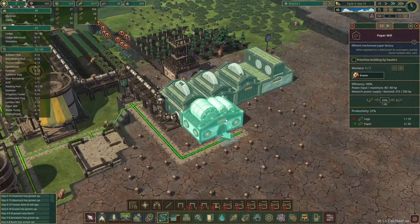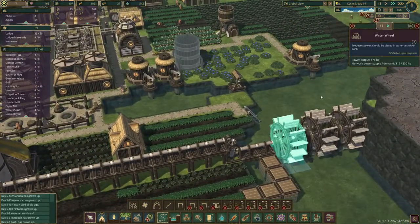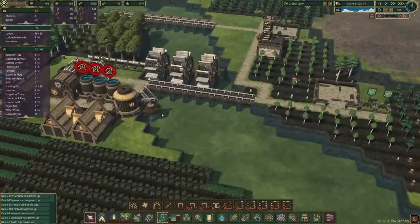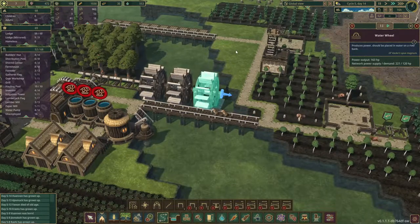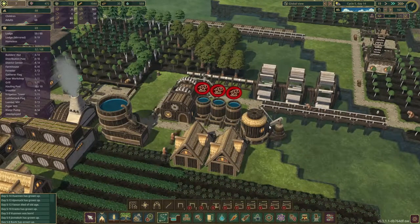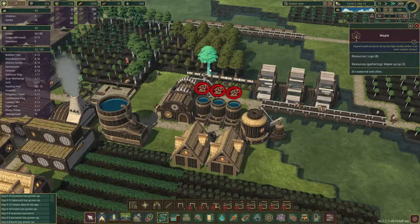Is our paper mill up and running yet? Yes it is — perfect. So now we get paper, and we can invest in a little bit of beehives. This works, so that's very good — we've got a lot of power there. Maybe we can do the same here: get a little bit of dam going so that the water flows more this way and we get extra power here. We might need it later on, but for now I'm not going to change the flow again. I think we're fine.